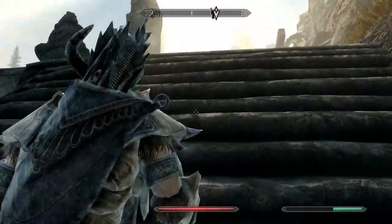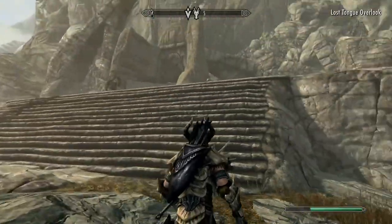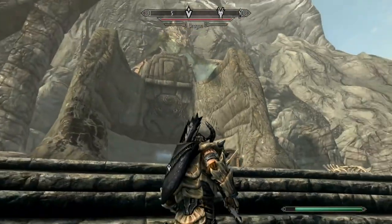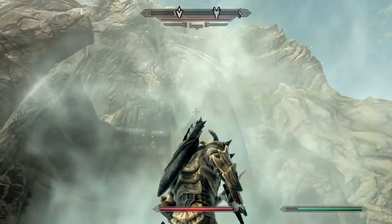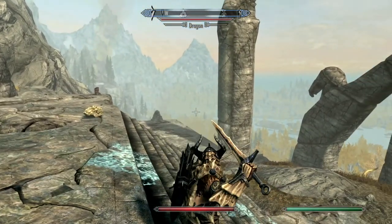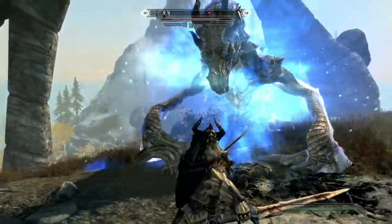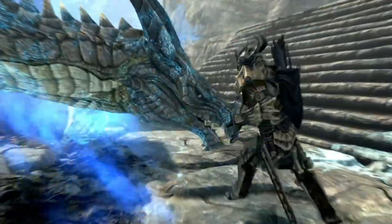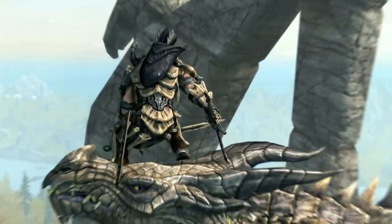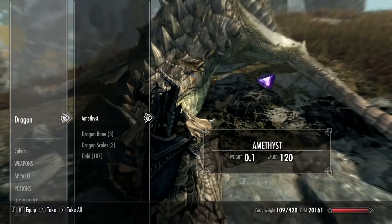Now you get to the top of Tongue Overlook, and there is a Dragon Roost. This is after I have Dragon Rend, so I'm going to try and zap him with Dragon Rend and see what happens. Dragon Rend does make fighting dragons a lot easier.